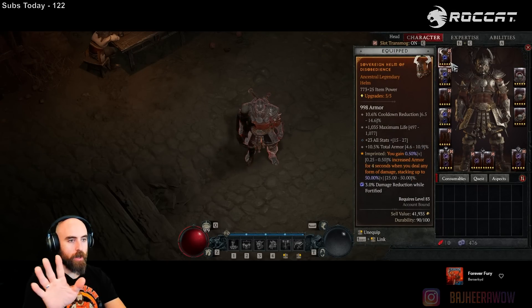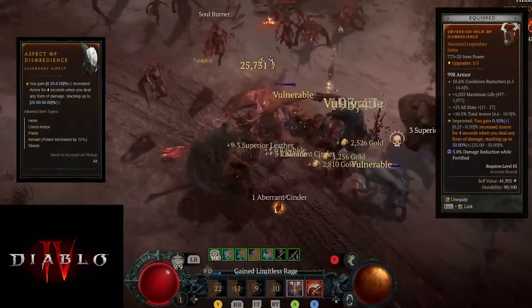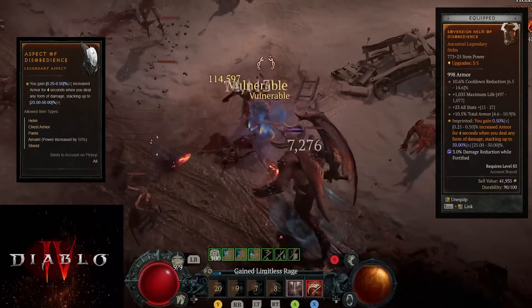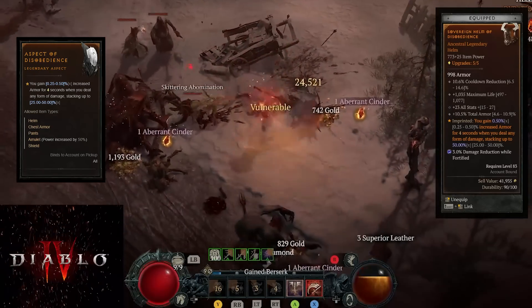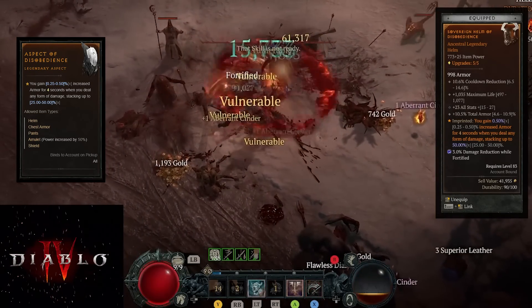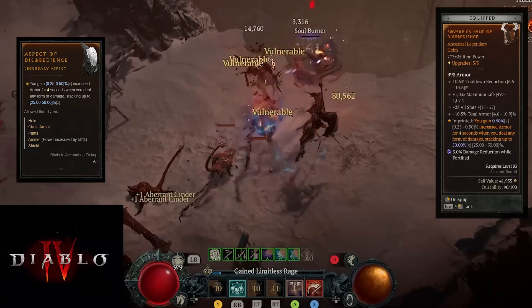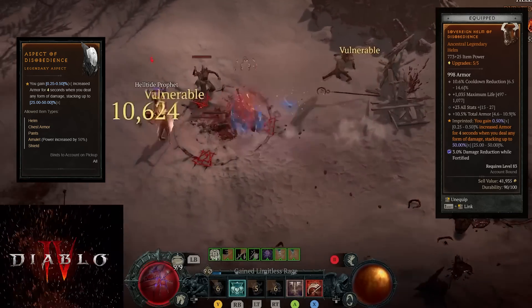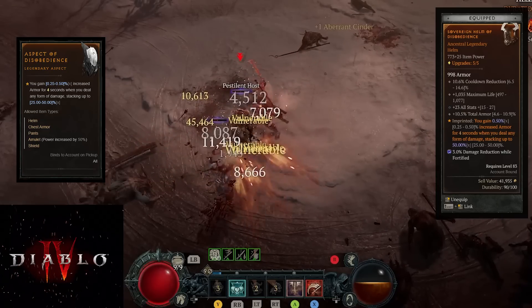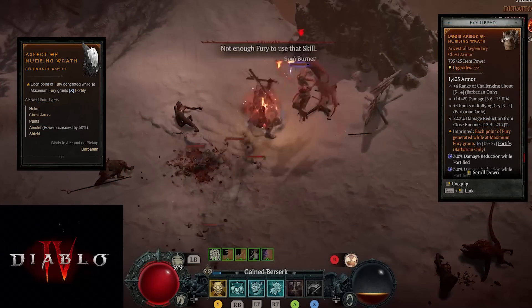To go through the gear in general, a lot of the same stuff from Bleed Zerker is there. CDR continues to be the priority on my helmet, but I'm now really looking to add life to my setup. All stats is nice, total armor is fantastic, and I've got Disobedience on there. Eventually I'd like to move Disobedience to my neck so I can get the 75% armor on there, which would be really cool.